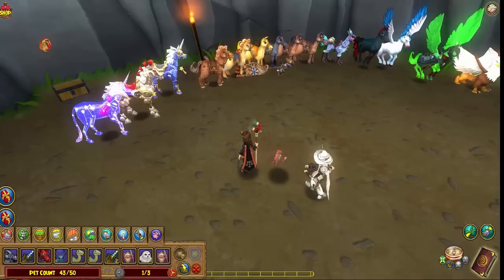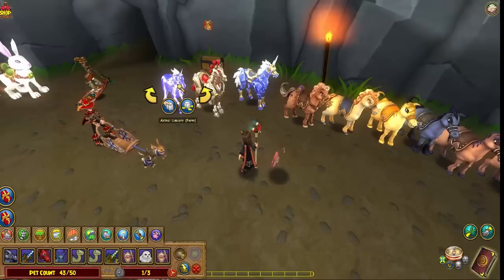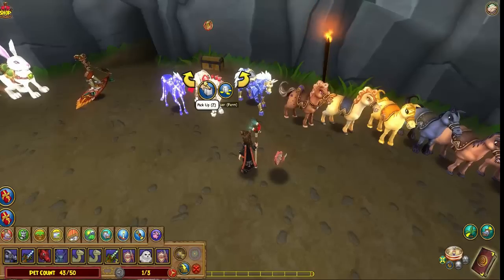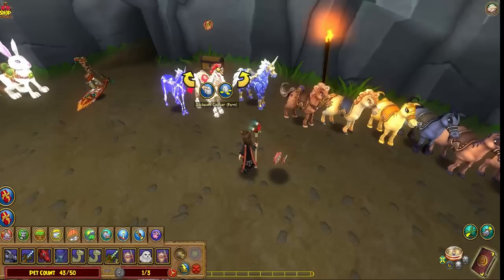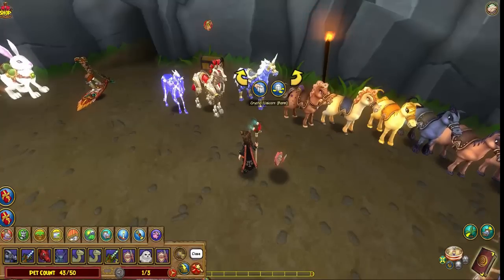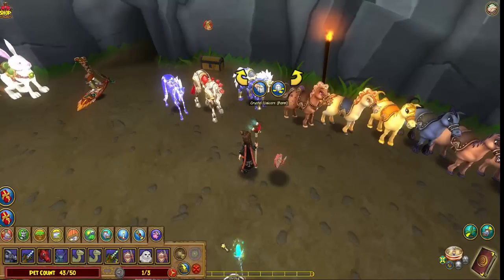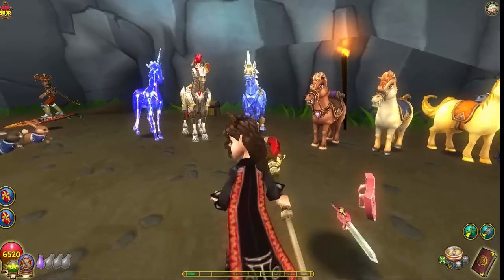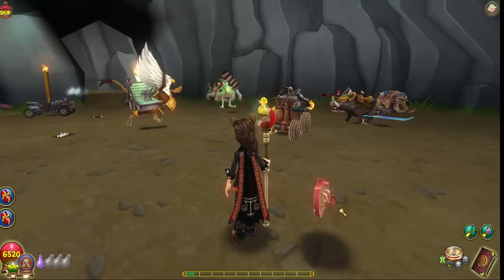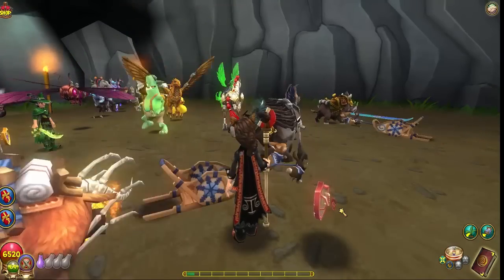The Astral unicorn comes in the crown shop. These two here both come with bundles — the Clockwork comes with the Clockwork Paladin bundle, and the Crystal Unicorn comes in the Crystal bundle. We've been calling it the 'Unicrystal Uniform' by mistake, but you know what we mean.